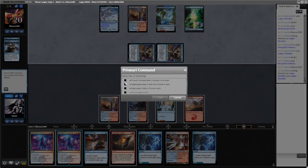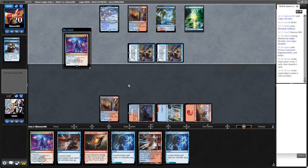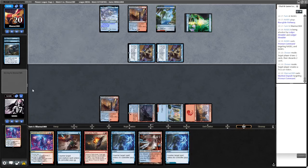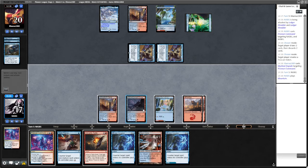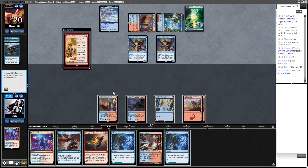Going to try for Prismari Command - draw two, discard two, make a treasure. They might Pierce or Negate but we're kind of committed. We just don't want these triggering. Artist's Talent is very good. We could Pierce, then Disruption, then kill a Shredder. Yeah I think we do that. They don't pay - obviously sensing another Spell Pierce. Another Spell Pierce - tap land.